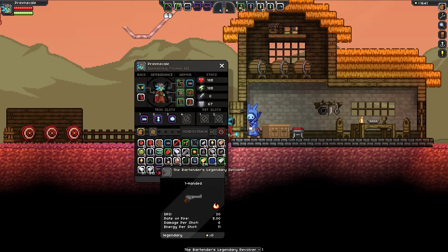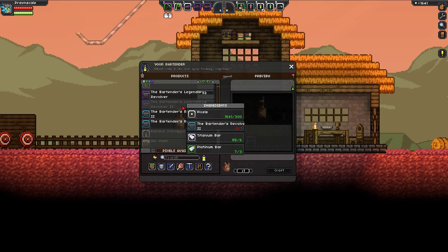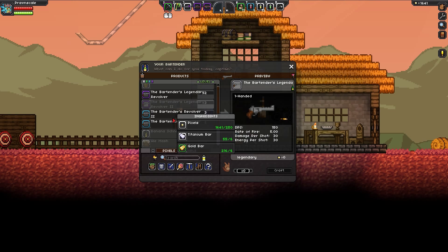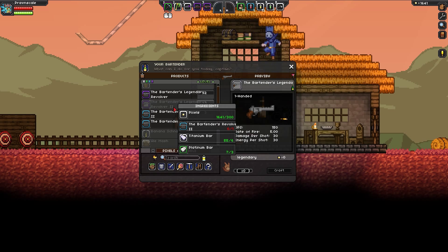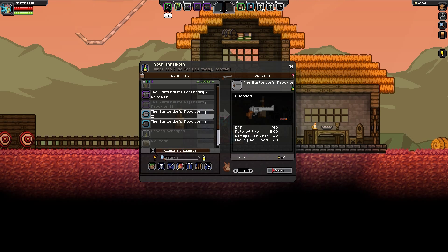It's 30 DPS only — 6 damage per shot. So, not so legendary. The next thing we do is make the Mark II, but we can't — we need the Mark I first. We need this to make the bartender's legendary revolver Mark II. We need to get the Mark I crafted first, and then we need to craft this.